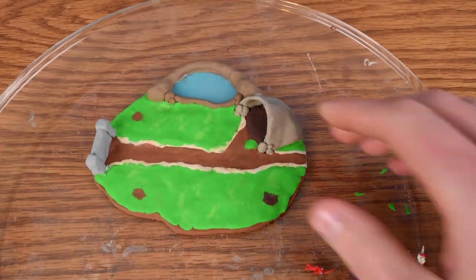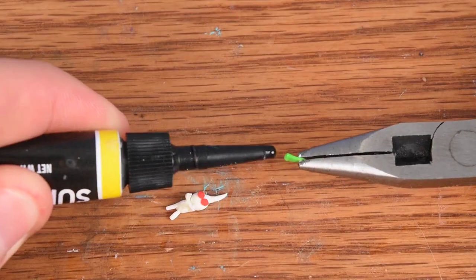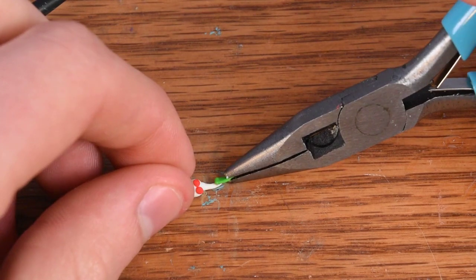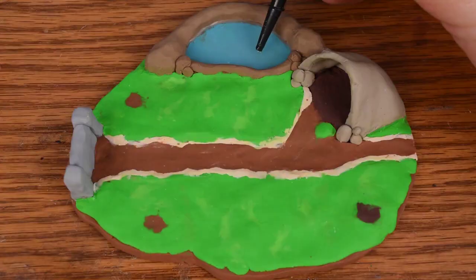After baking, we can take everything off of the tray and start doing some super gluing. I had to use pliers for this because it's just so tiny - I knew that I was going to stick my hands to these and get so messy with the glue. So here's all of our guys with the leaves on their heads.